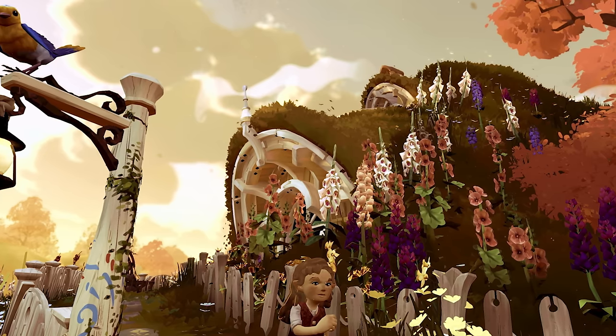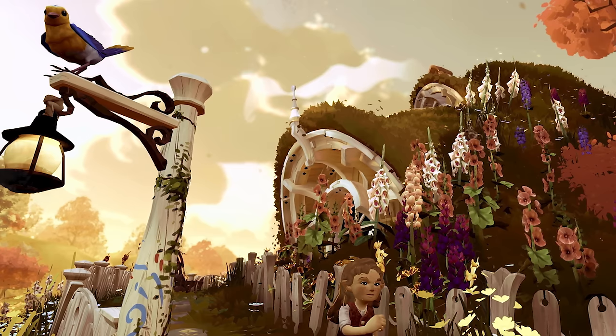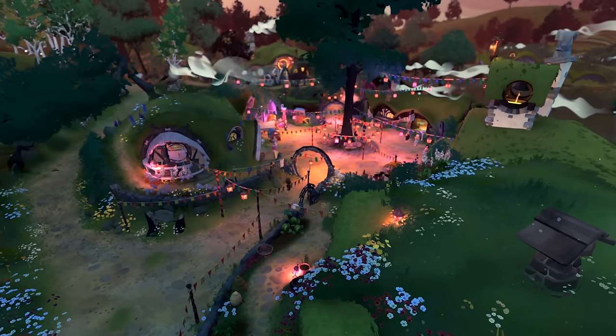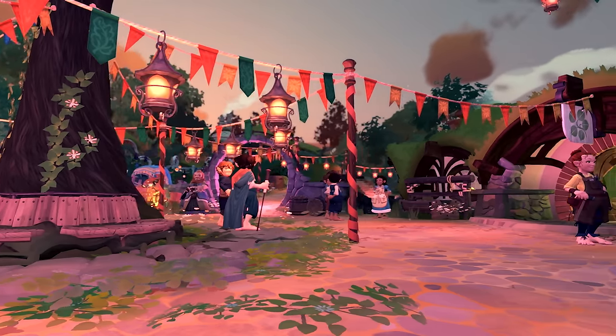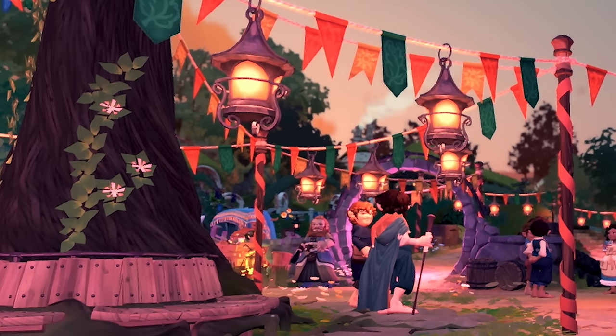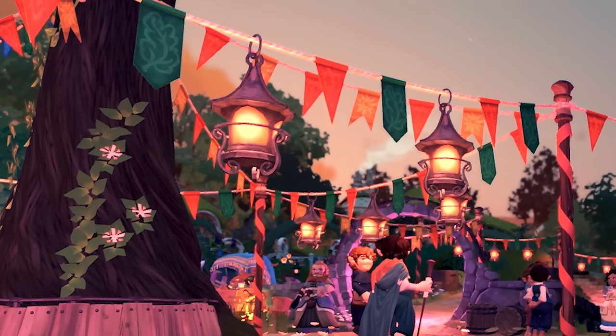We also have a shot of our hobbit skipping through the Shire, next to a hobbit hole and a lamppost with a bird perched atop. After the seasons shot, we see a hobbit skip their way into what looks like a gathering place, kind of like a hub of activity. I could see folks thinking this tree in the middle is the party tree, though that was in the middle of a field, so I think it's just a conveniently placed tree among all the banners.